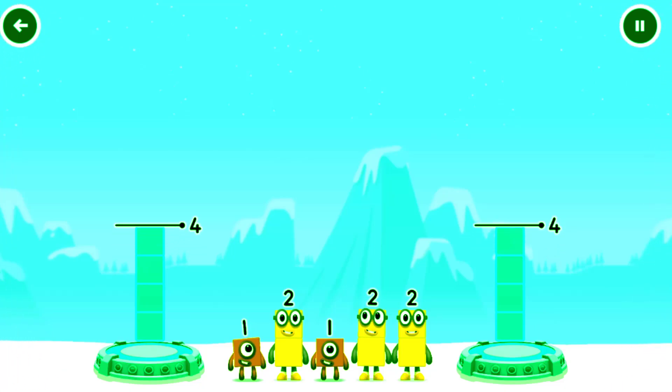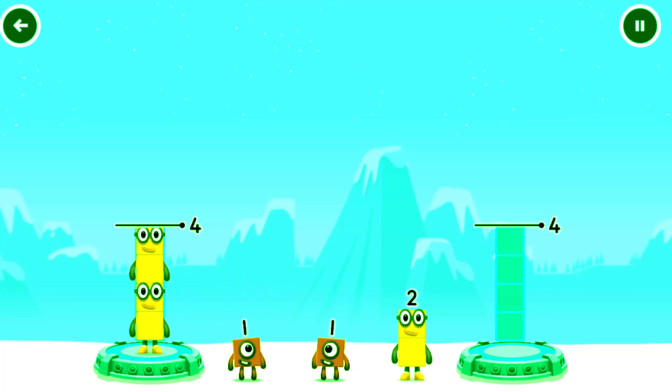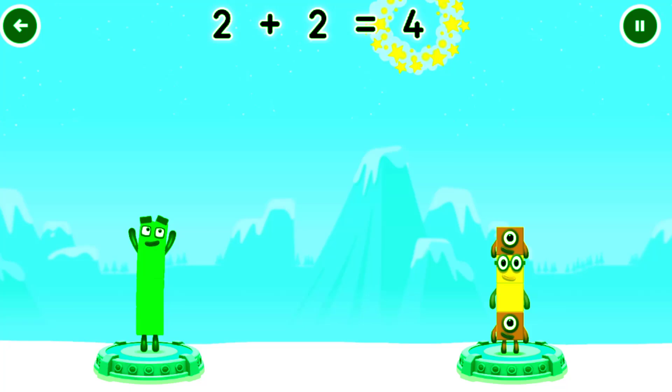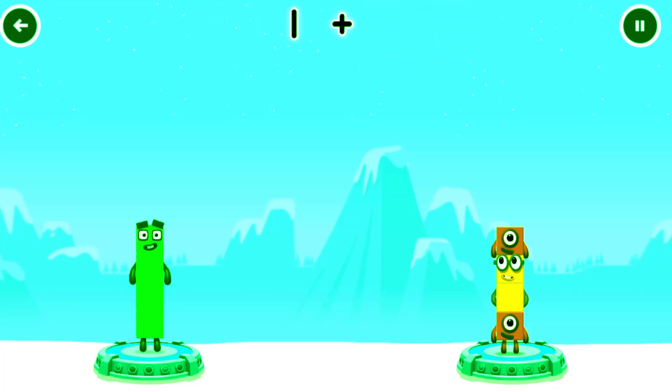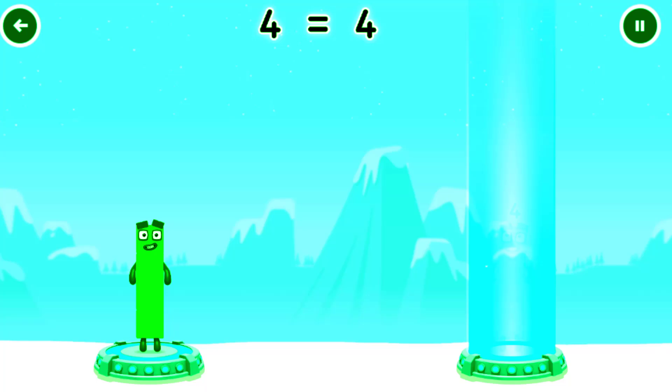Tap to start. Share the Number Blocks evenly to make two groups of four. You cracked it. Two plus two equals four. One plus two plus one equals four. Four equals four.